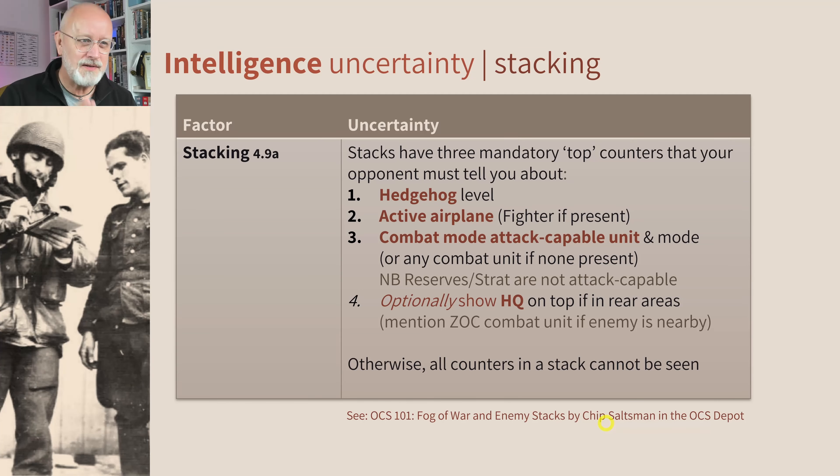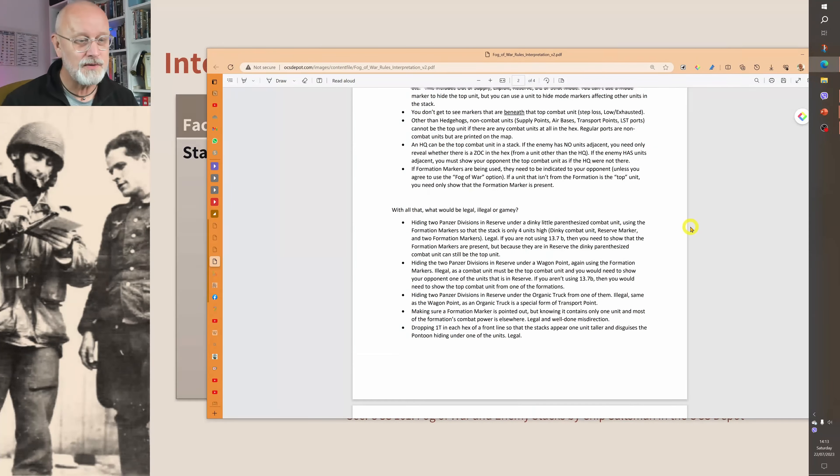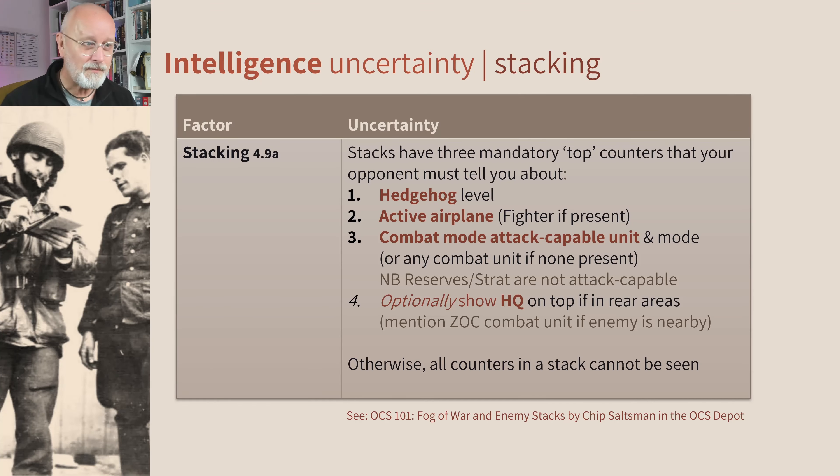Intelligence. So centrally, this is about stacking. If you haven't read it, you really ought to read OCS 101: Fog of War, Enemy Stacks by Chip Saltzman — you can find it in the OCS depot. It talks about stacks and what you can, and just as importantly what you can't do, in a whole wealth of detail. Your stacks have three mandatory top counters: your hedgehog of any level, an active airplane (if you have a fighter, that should be a fighter so you can see the patrol zones), and a combat-mode attack-capable unit. Note that reserves and strat-mode units aren't attack capable, so you can hide these underneath one that is.